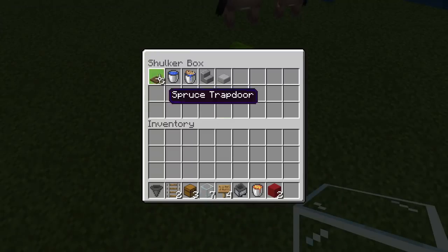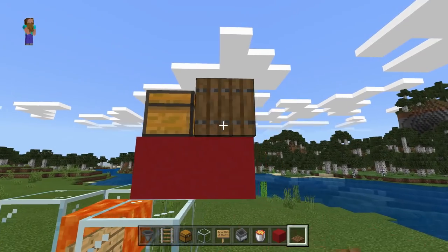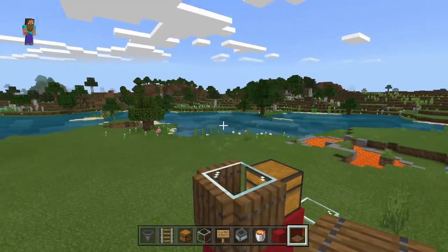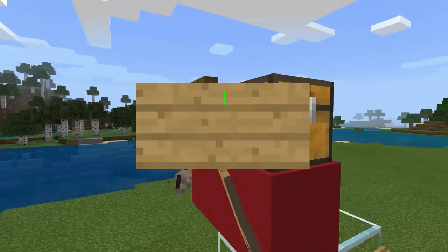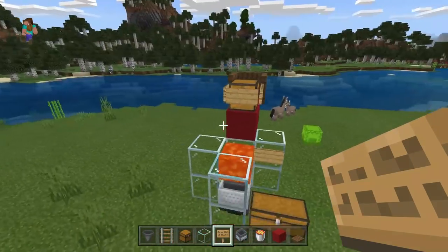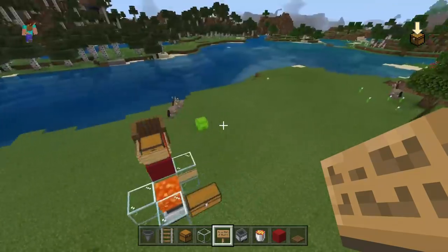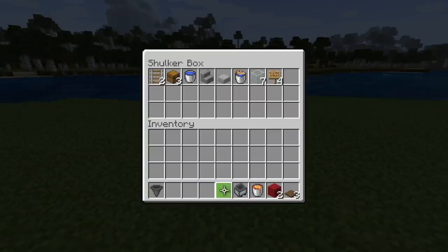Grab your trapdoors — you can use any trapdoors you want, I'm using spruce wood. Place them all around the holder block, then destroy the middle block. This is where we're going to put our cod in a bucket. The cod in the bucket goes at the back, and the normal water will go in the chest to flood it. But first we need to add signs around the chest so there's no spillage. You don't have to write on the signs.